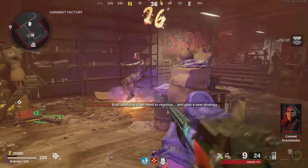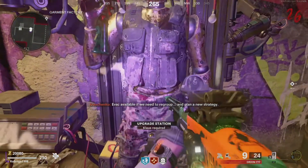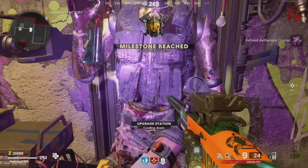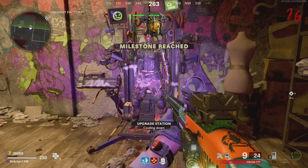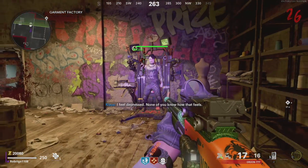Next, direct Klaus back to the garment factory and to the upgrade machine, at which point he should jump in. You'll then need to start the upgrade with your action button, essentially inputting one of the two floppy disks. He'll then upgrade to level two.